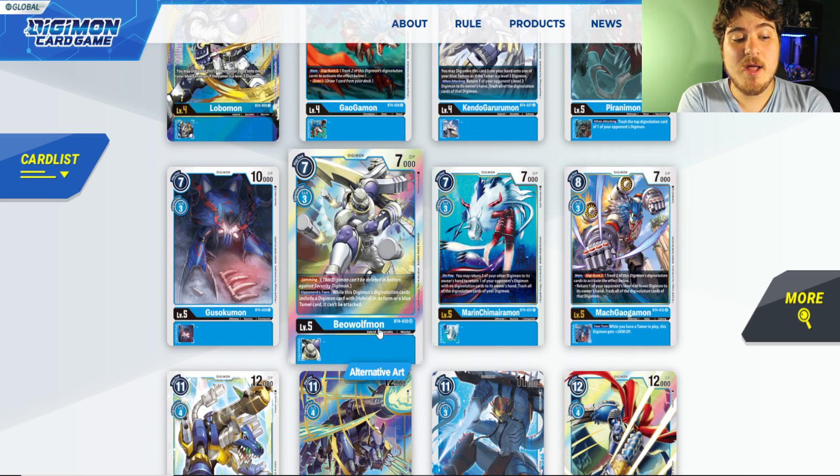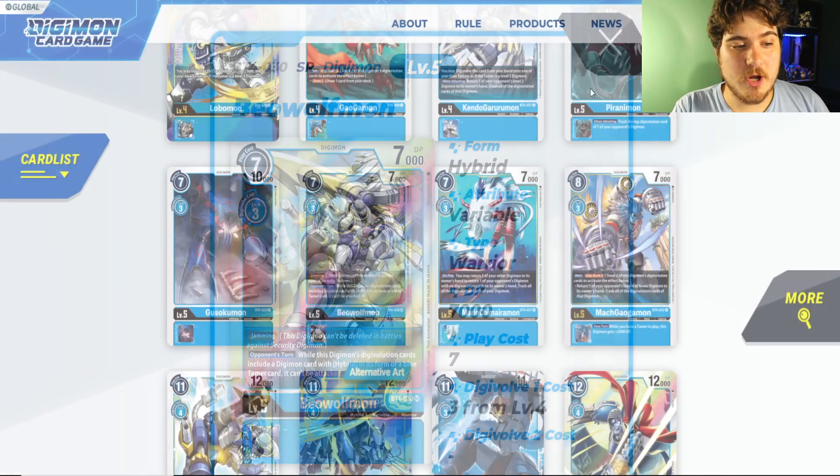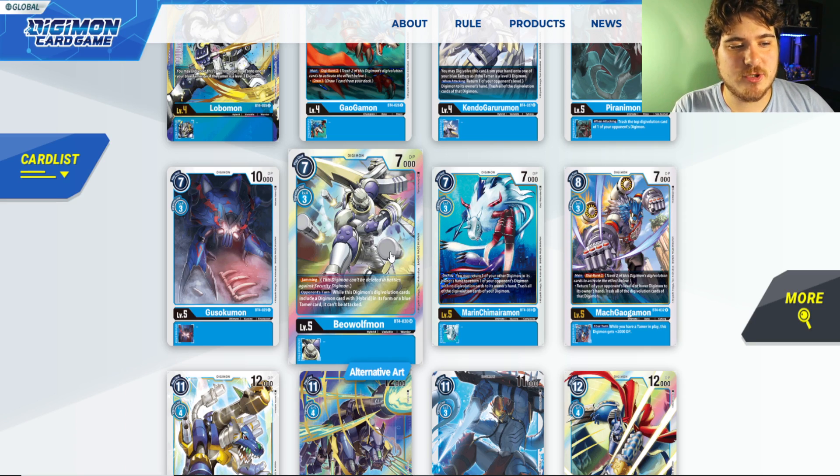Definitely pick up your Wolfmons because he is cheap now — don't sleep on this and lose out on BioWulf, because if you miss out on him you're going to be struggling when that set comes out. Pick him up now, hold on to your playset of four, because we are getting Set 7 hybrid support. The Spirit Warriors will get more ways of searching, and BioWulf's ability to not be attacked and having Jamming is really good — don't lose your opportunity on this card.